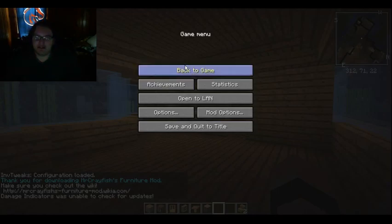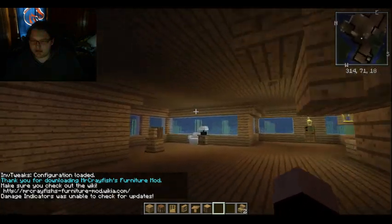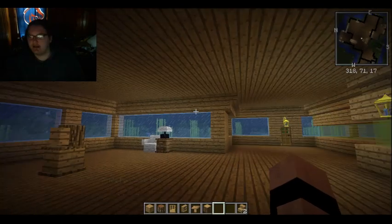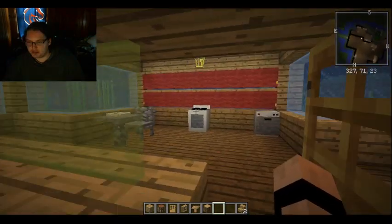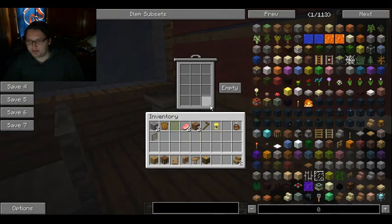Let me show you around my house. So here we are in my lovely, lovely house. Although he did his in Minecraft Pocket Edition while I did mine in the PC version. I guess we should start in the kitchen. A nice trash bin.